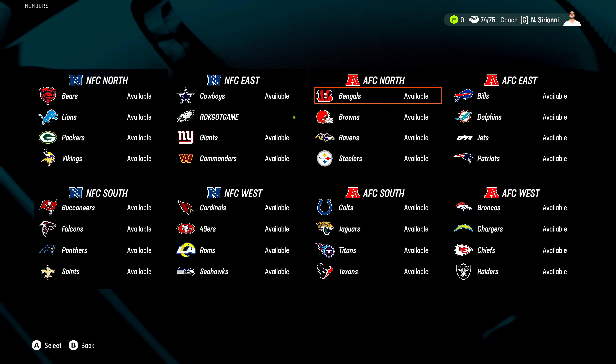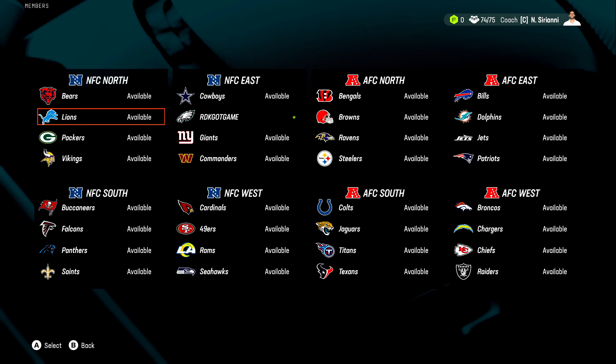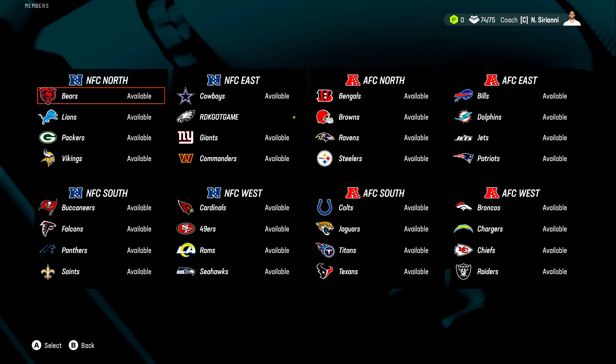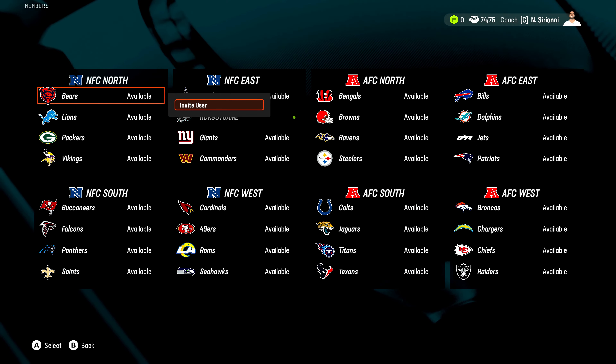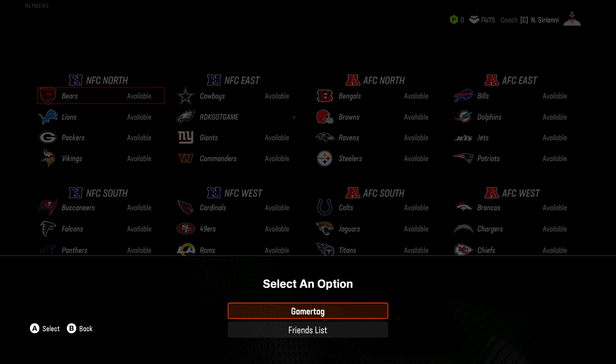From here you can go ahead and select any team — it doesn't matter. Even if I select the Bears, when I invite my friend they are not going to be the Bears; they'll be able to choose any team that they want. So select any team, click Invite User. Now if you know their gamertag, you can select the gamertag option and type their gamertag in and send them an invite.